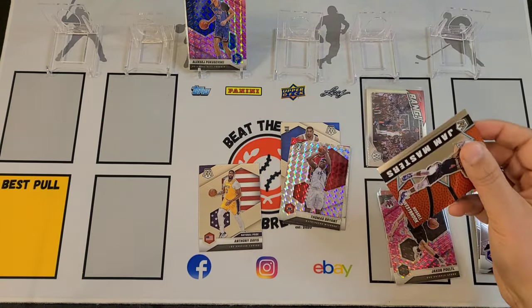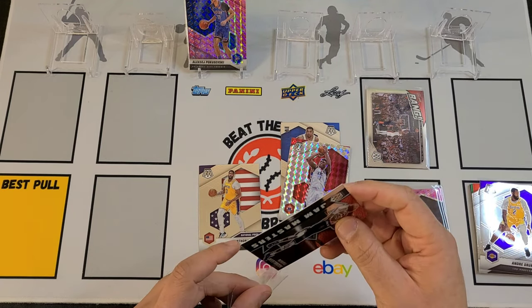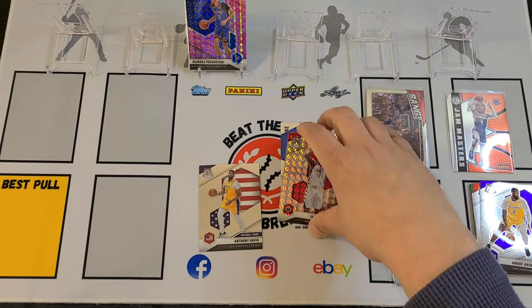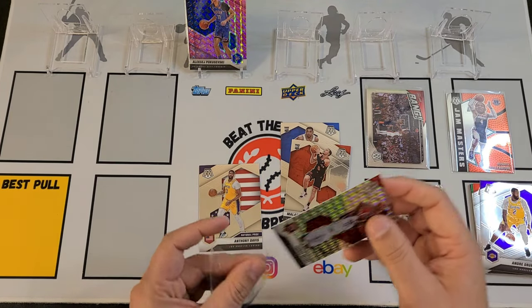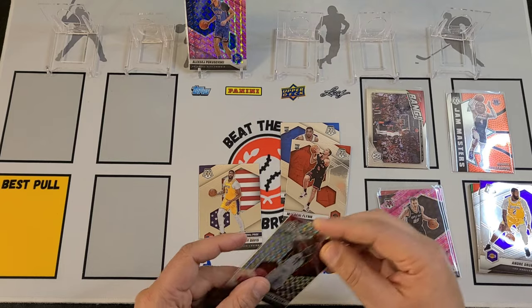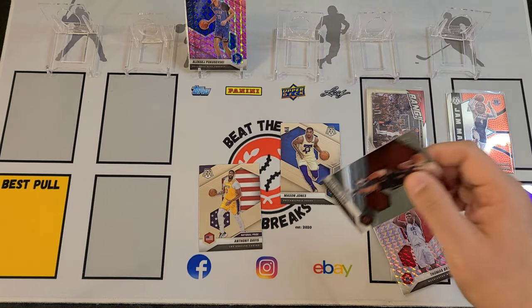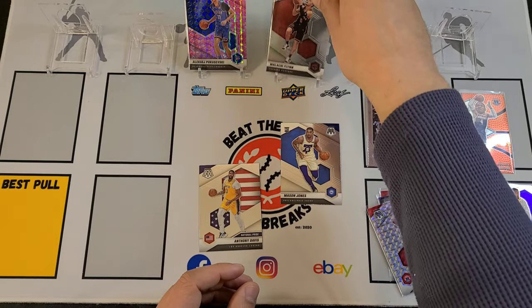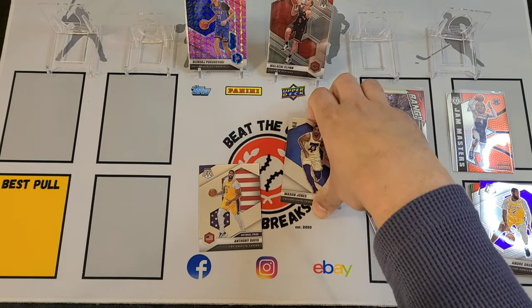For my money, that Poku is probably going to be the most valuable card out of that pack. But it's definitely nice to see a couple other ones that I like. The Malachi Flynn is up there for me as one of my personal favorite cards.